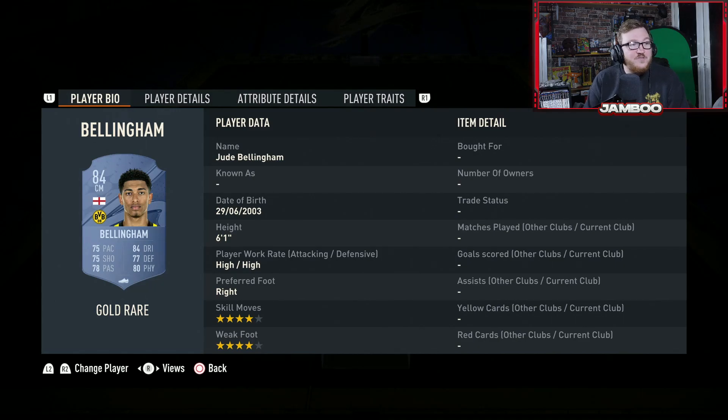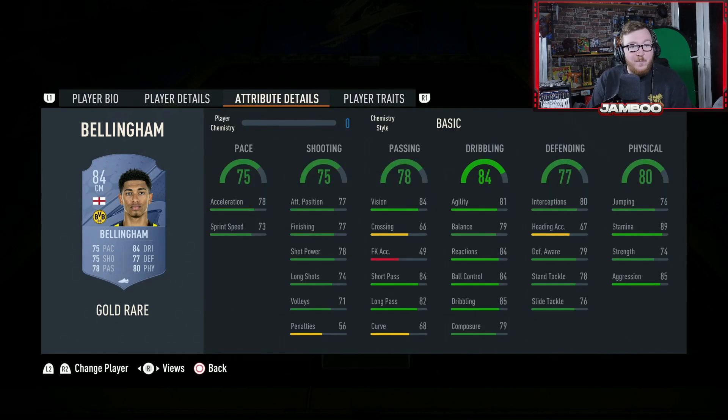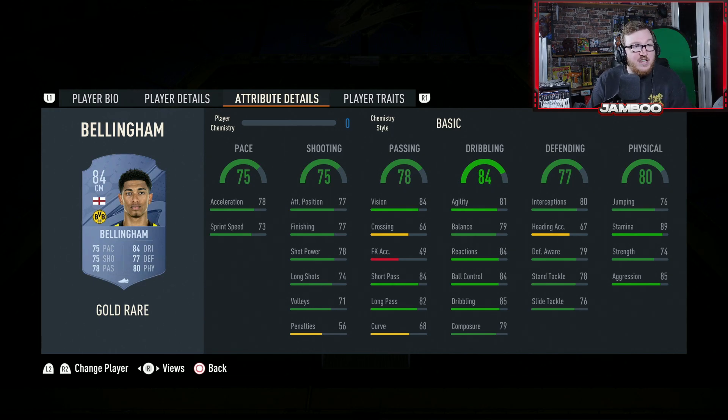Starting off, we have Jude Bellingham. He's had a really nice upgrade this year. He's four star four star, six foot one with decent jumping, good physicals — just a very well-rounded card all around. English with Bundesliga links is very nice. He's easy to get into your team and he's going to be a very solid all-round midfielder for the first couple of months of the game. Coming in super cheap. Thoroughly recommend him.